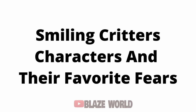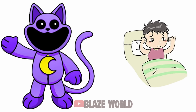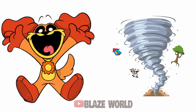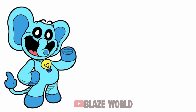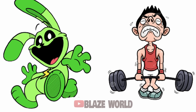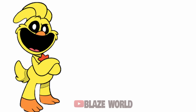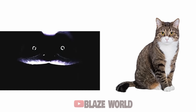Smiling Critters characters and their biggest fears: Catnap — Lack of Sleep; Bobby Bear Hug — Having a Heartbreak; Dog Day — Fear of Wind; Picky Piggy — Hunger; Bubba Bubbafint — Failed Plans; Hoppy Hopscotch — Being Weak; Crafty Corn — Poor Drawings; Kickin' Chicken — Giving Up; Catnap Monster — Being Normal.